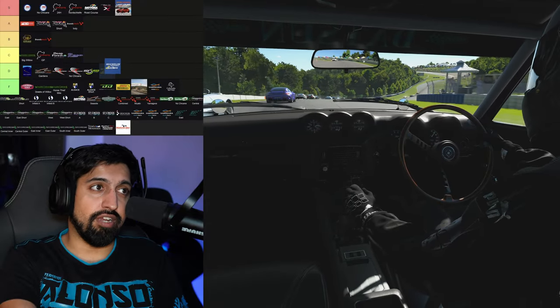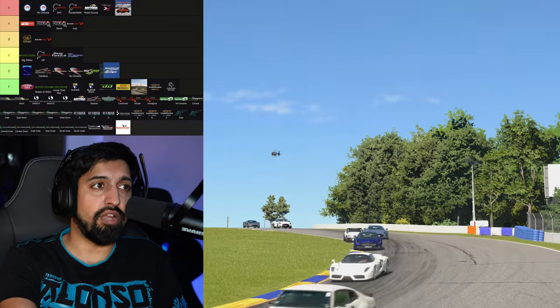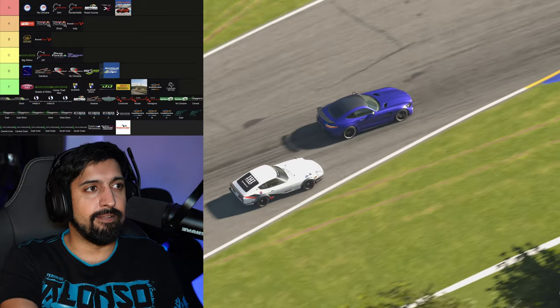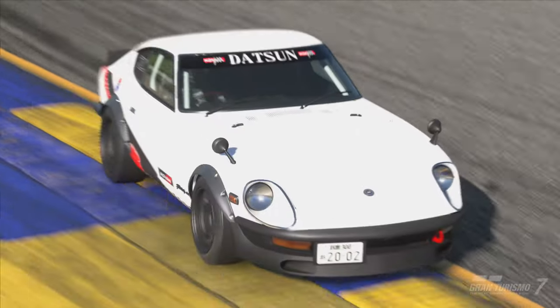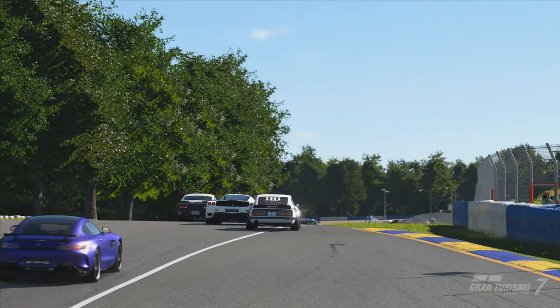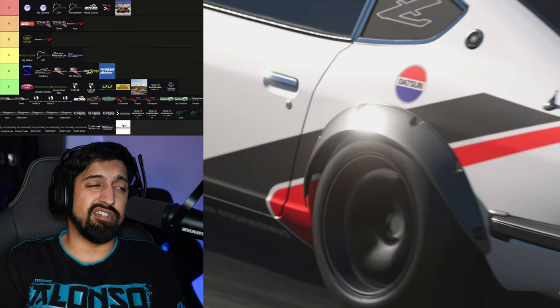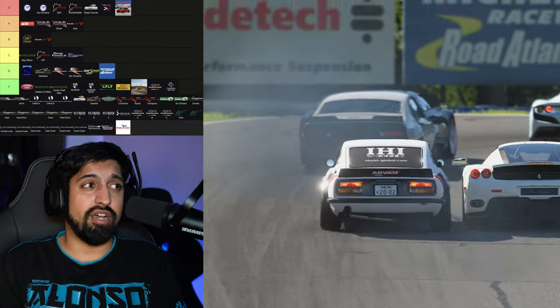Road Atlanta — is it D rank or C rank? Why does the first sector have to be so blind? Everything is blind. The curbs in the middle are massive. I don't like it. You're going D rank. If you told me I had to go to either Mount Panorama or Road Atlanta — oh, do I have to go to any of them? I don't like it at all.